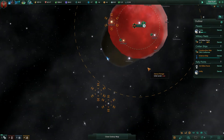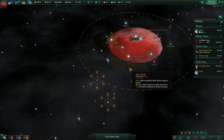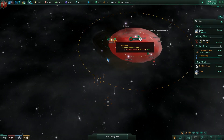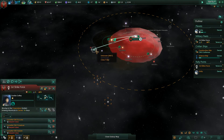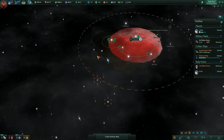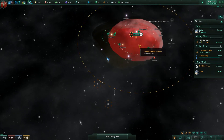Let's go ahead and unpause it. Now my military fleet is here, and what I'm going to do is just keep telling them to go to places we can't see. These systems are all unknown.